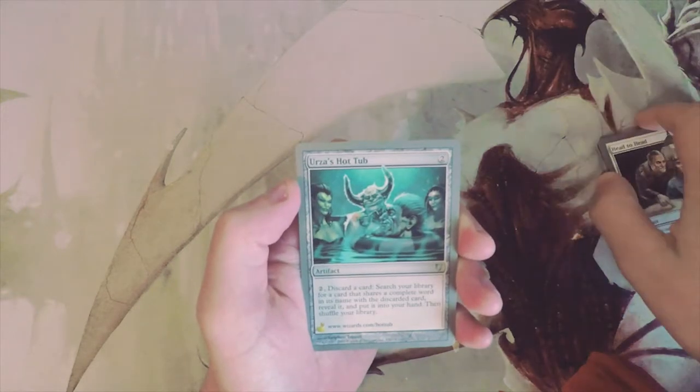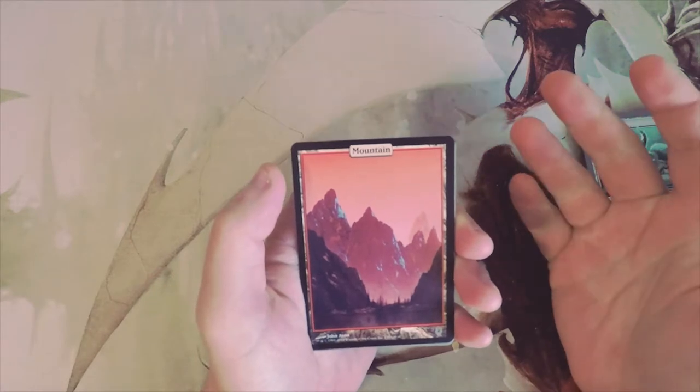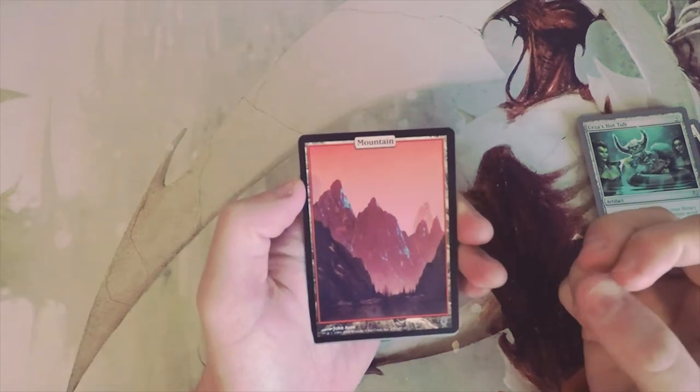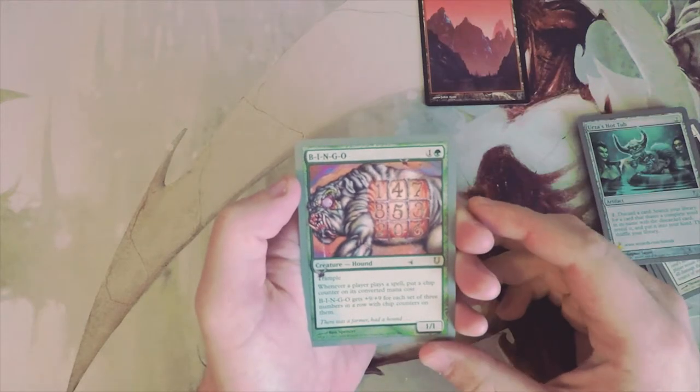Our first uncommon is Gluteus Maximus, then we have Head to Head, and Urza's Hot Tub with his floating head. And we do have the full art lands, which is awesome! This is actually my first full art Unhinged land — these are absolutely gorgeous. Really happy to see that.